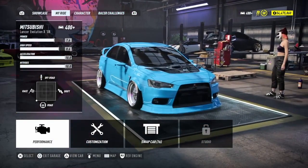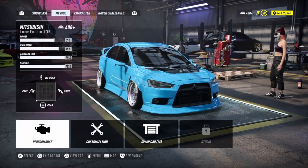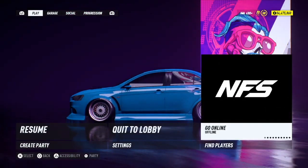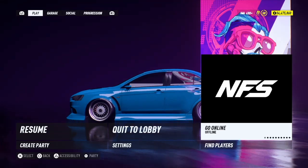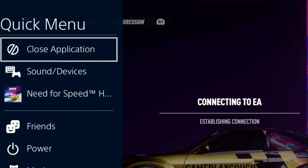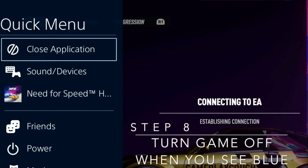Go back to your car. Press the Options button while on your ride, hover over the 'Go Online' button. At this point, double-tap the PS button and connect to the internet. Now we're connected back to the internet. Press X on this — while the internet is connecting you'll get blue bars pop up on the screen that say 'connected to the internet.' Once you get two blue bars, close the application.